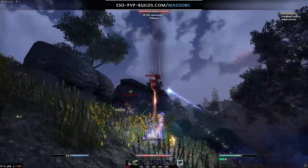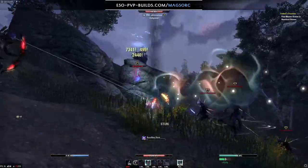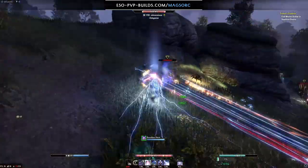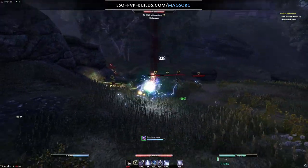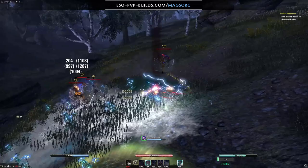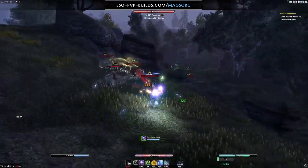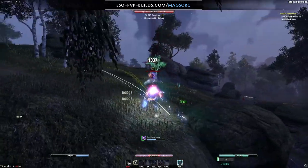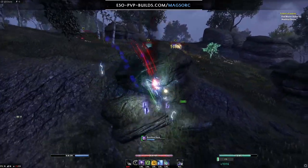The Templar doesn't heal that much so I try to continue pressuring him, but now he has a Resto on top so I'm going to try to swap targets. I see the guy on the rock over there — he's just casting Resto-staff light attacks and doesn't appear to have an armor buff up either, so I'm going to try to pressure him as he is quite squishy. However I take a lot of sudden incoming damage from Nightblades which forces me into an undo. Now I'm stuck with these four people — I'm just going to dance around them, poke a bit, and see who's squishy.